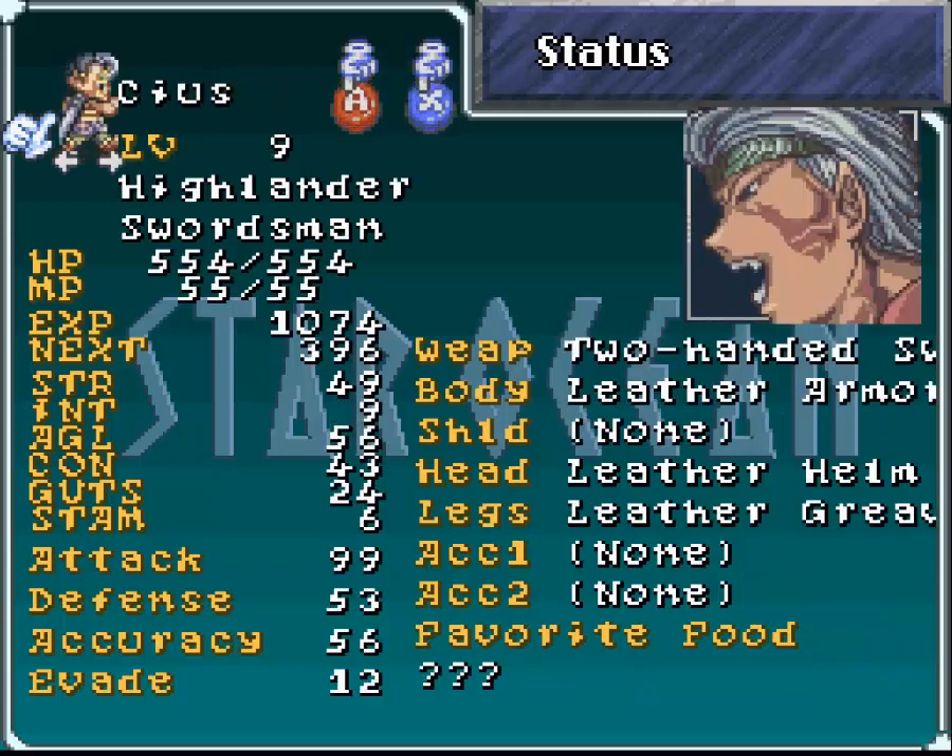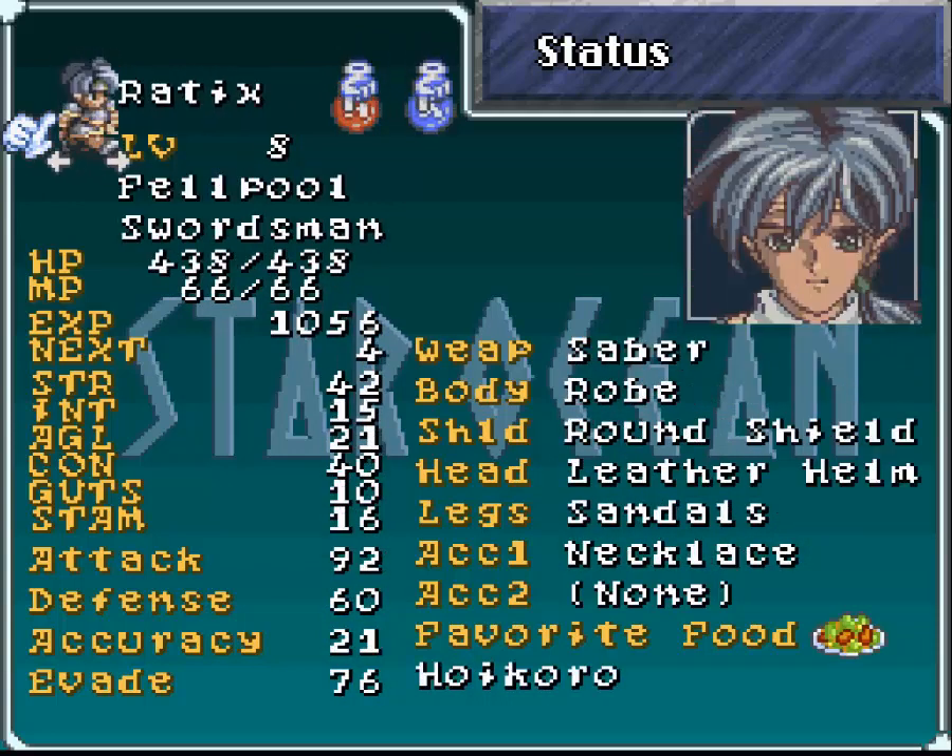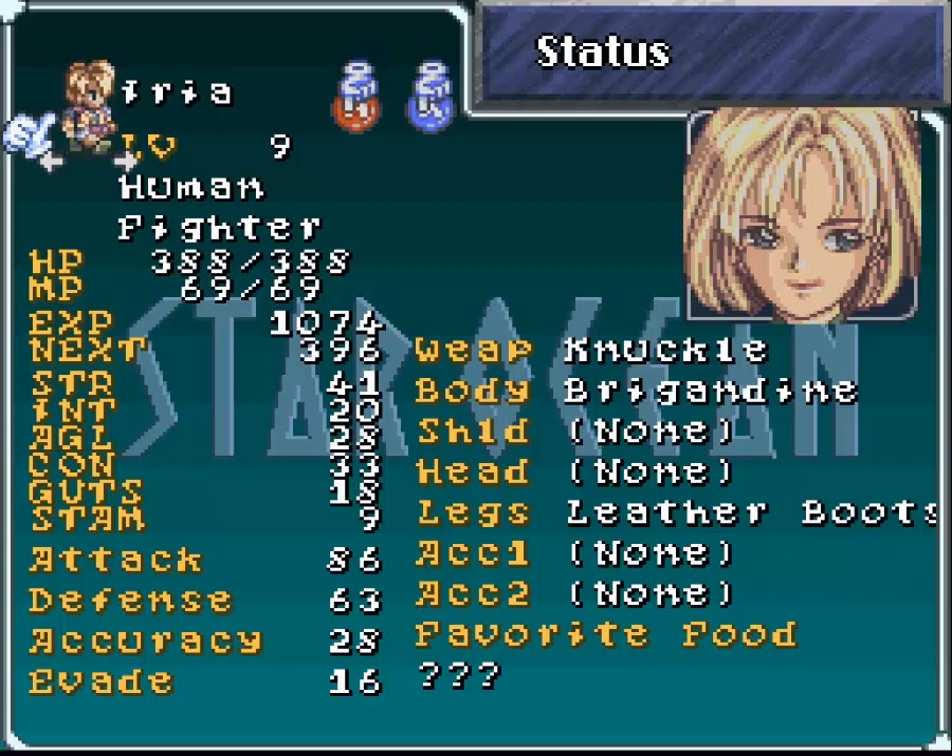That's pretty much all I wanted to go through. Only Radix, and I believe Millie and Dorne at the start of the game, actually have their favorite foods known. Anyone else will not have it until they actually eat said food. Obviously hers was not the steak that I fed her, or the sweet potion or soup or whatever it was that I gave her in the last episode.